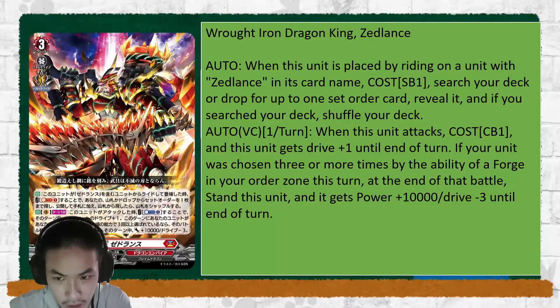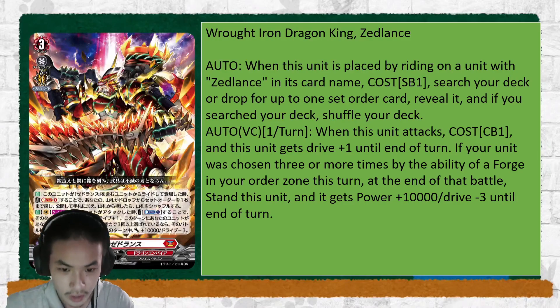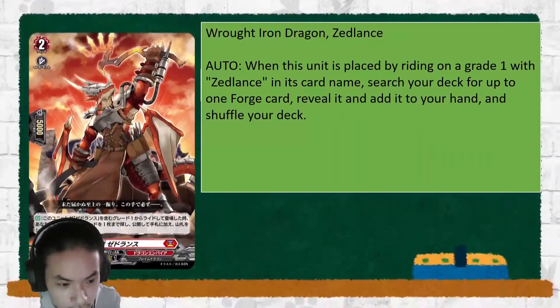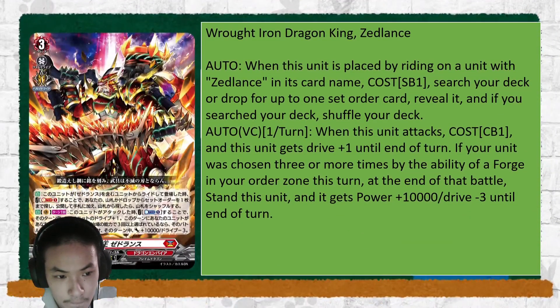Then Roth Iron Dragon King Zed Lance — on place, when you ride it on top of a Zed Lance unit, search your deck or drop for up to 1 set order, reveal it, and if you search your deck, shuffle your deck. So you will have 2 of the set orders by your first Grade 3 turn.